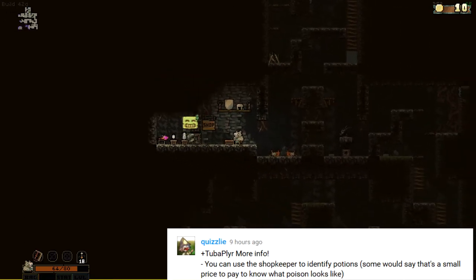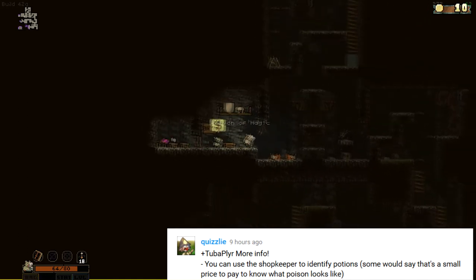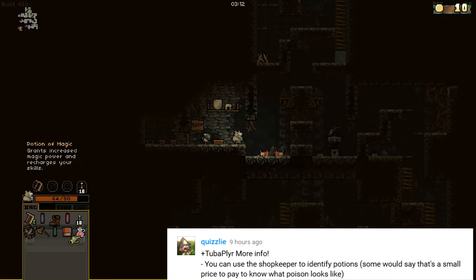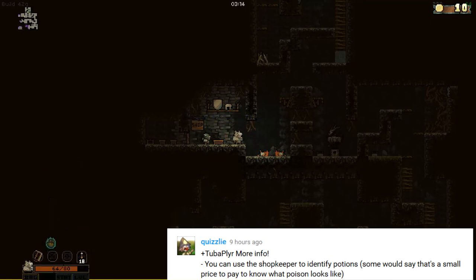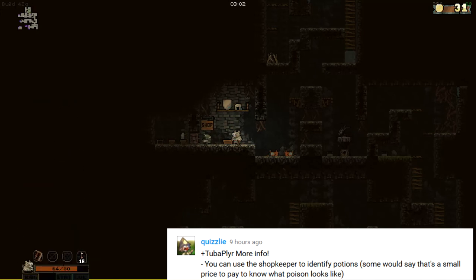Finding the regen and poison potion is really helpful in Vegante, and sometimes you don't have enough identify scrolls to make sure it happens. You can use the shopkeeper as a personal identify guy. If you want to pay the price, he can identify poison and regen potions for you if they're in the shop.